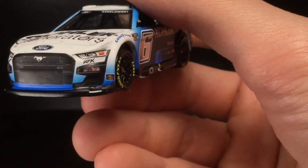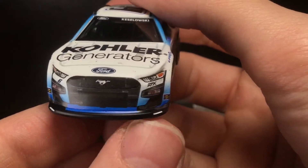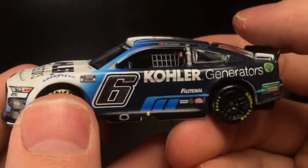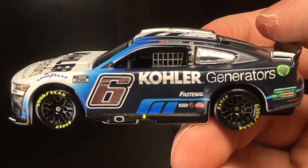You get number 6, RFK, Sunoco. You can see a little bit of a mark on the splitter which is really cool — a little bit of a tape mark so they can get the clearance and ground setting. I think that's really nice.